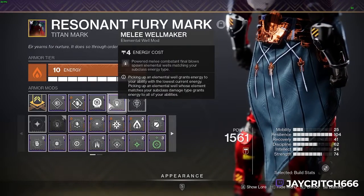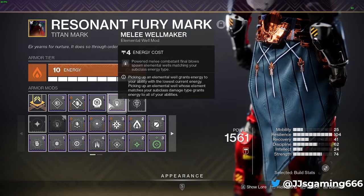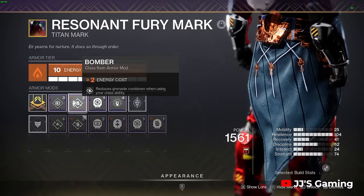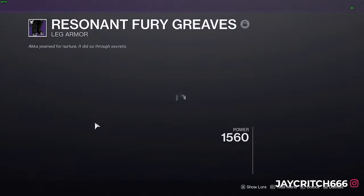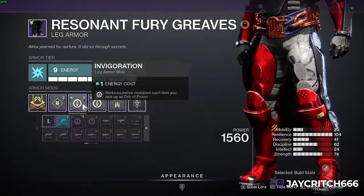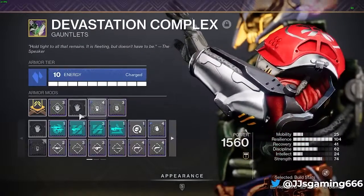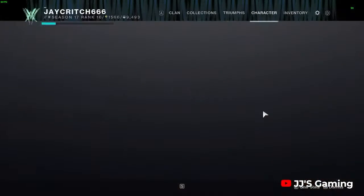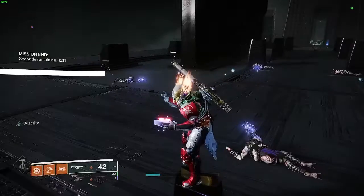Powered melee final blows give us wells, so you'll see we're spawning wells all over the place. Picking up wells gives back our melees, grenades, etc. I have Reduced Grenade Cooldown — you can play with other mods as you like. I'm also using Reduced Melee Cooldown when we pick up orbs, and Melee Kickstart is very handy — you could even double up on them if you've got enough energy. That's what I'm using; play around with it as you like.